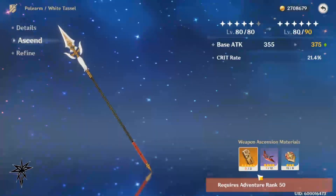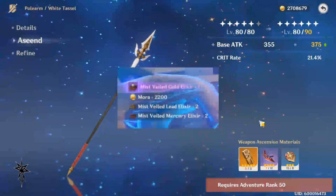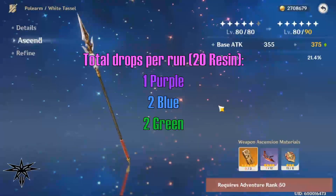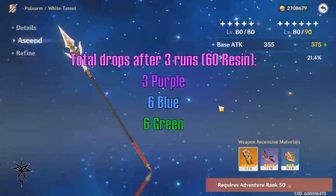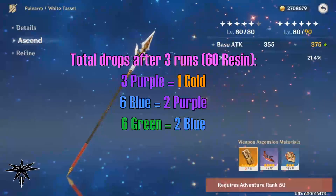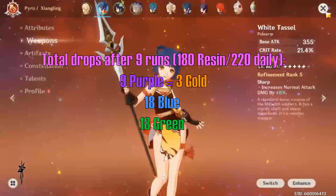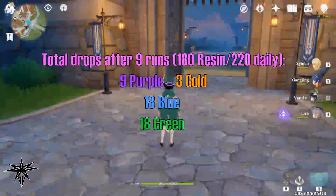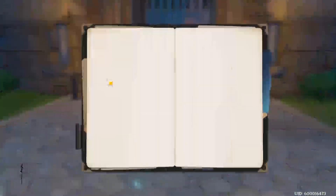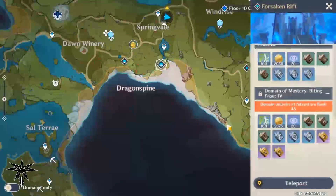The next priority is weapons, which is a bit more complicated. Let's assume you get two green, two blue, and one purple per domain run — there's a chance at a gold outright, but I'm ignoring that. After three runs you'd have three purple, six blue, and six green; after crafting that's one gold, two purple, and two blue. For this weapon I need nine runs, which is 180 resin, leaving 40 spare from my daily total. Even without crafting up the greens and blues, the weapon doesn't take more than a day of farming.